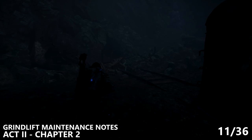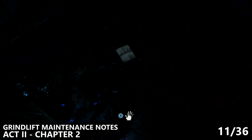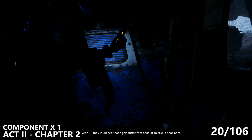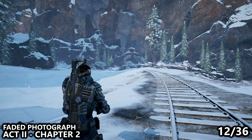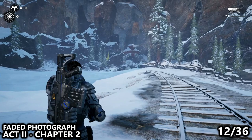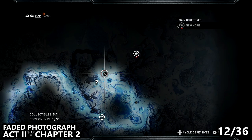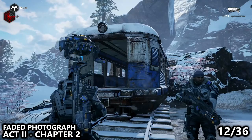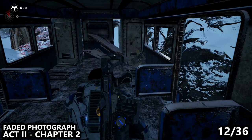Once you reach the train tunnel, there may be an enemy you have to defeat, but once you defeat them you should be able to enter the train from the back to find the grind lift maintenance notes. Also right next to that mandatory collectible, if you're going for all the side missions, you can find a component on the ground — make sure you pick it up. If you exit the train tunnel and follow the train tracks, you can end up at a location with a busted-out train car, where you should be able to find a faded photograph sitting next to a fallen soldier.